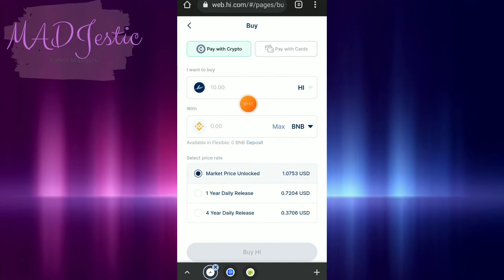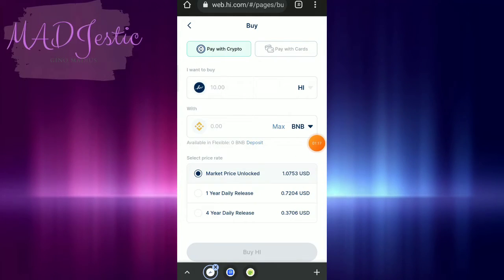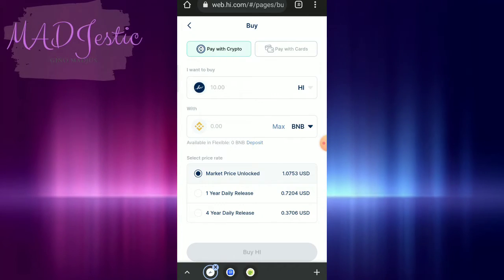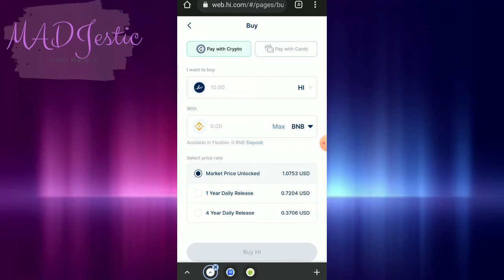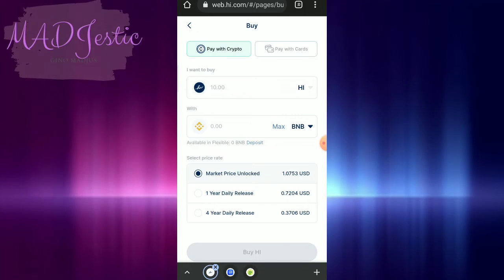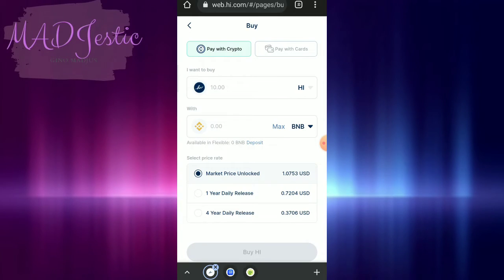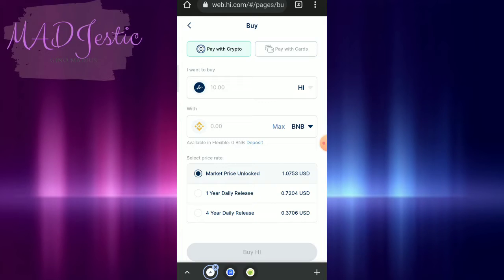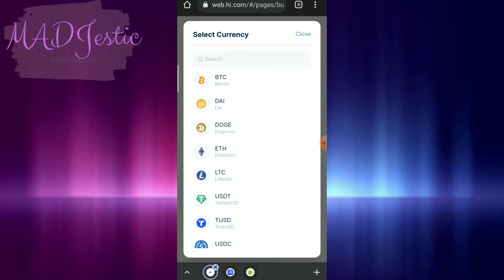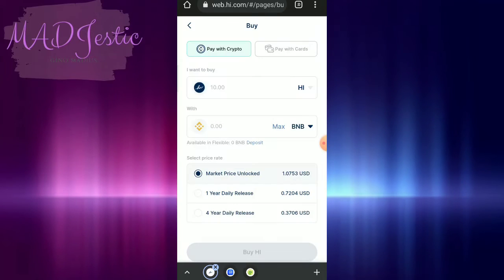Minimum of 10 high dollar, market price unlocked, so 1.07 USD. So 1-year daily release, 4-year daily release. Ang rate na makukuha nyo is per daily release within a year is 0.7204 USD. Pwede nyo with BNB or BUSD, DTC, DAI, DOGE, Ethereum, LTC. Yun yung kanilang partners or connected na cryptocurrency.